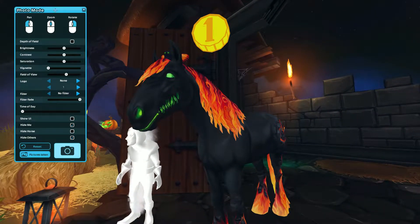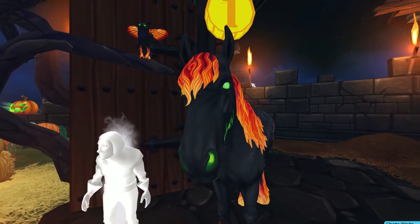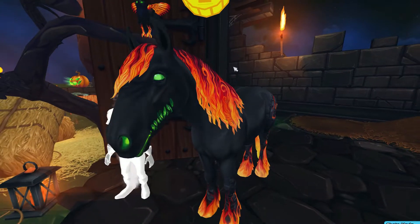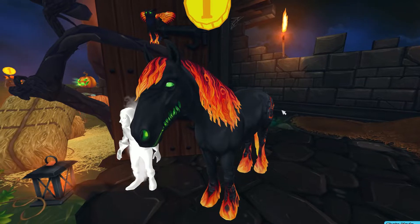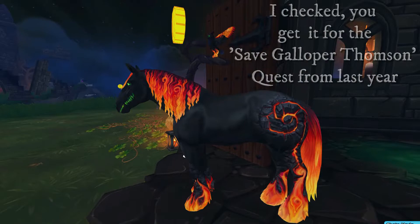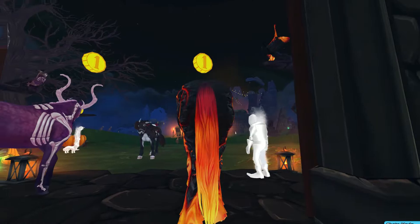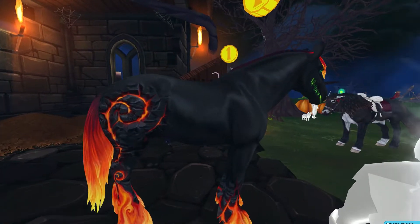I already have an idea for an outfit, and I also know what pet I'm going to add, because it's a really cute one. It's not the owl — the owl is nice — but we received a really cute spider from SSO, I think last year, for free. And it has Fury legs and a black body, so it's perfect for this horse.